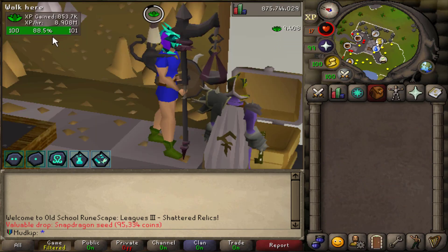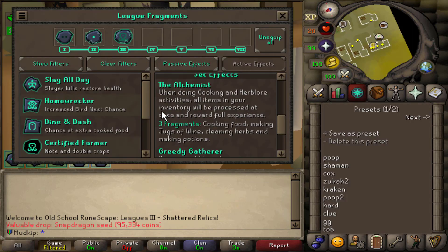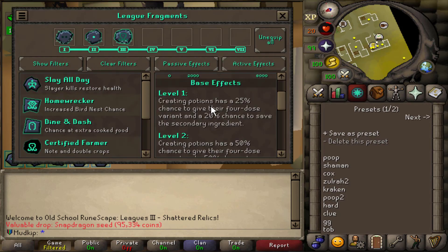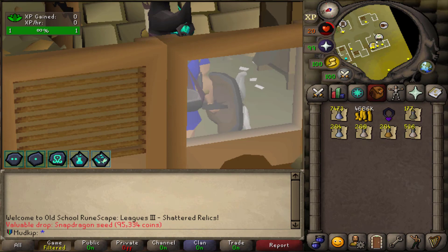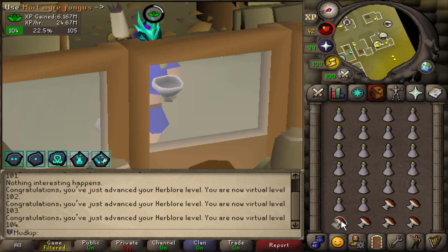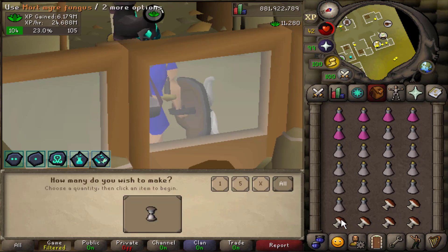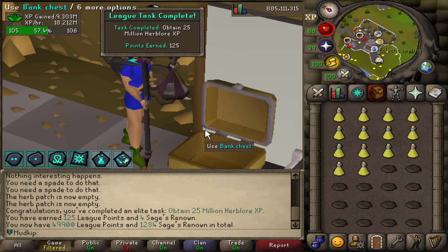From cleaning herbs I gained about 850k XP. For making potions, along with the Alchemist set effect, you also want Mixologist — it guarantees you always save your secondary ingredient and potions are always made into 4 doses. Eventually hit 25 million Herblore XP for 125 more league points.